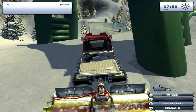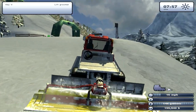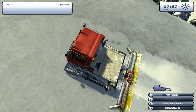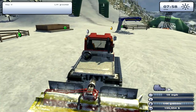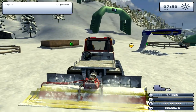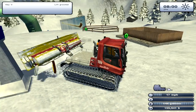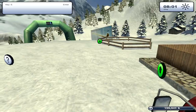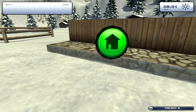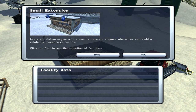This slope actually goes on for a while, longer than I thought it would. Wait — this is the end of number four. So now we just turn around and head back down. Can you build a house here? Buy facility. Small extension — every ski station comes with a small extension, a space where you can build a relatively inexpensive facility.